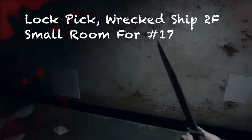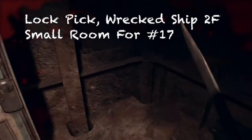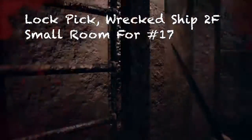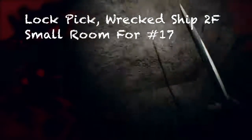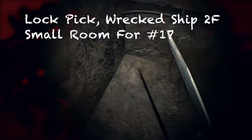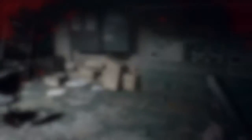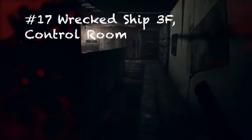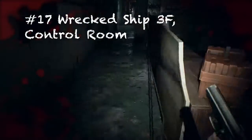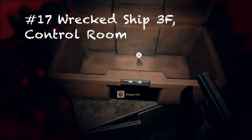For number seventeen, you're gonna need a lockpick. Head to the second floor where there are bunk rooms — pass those by, go into a small dark room with just a ladder. Climb up, look to your right, grab the container and you'll find a lockpick. Then head back to the control room where there's an orange-reddish box — open it with the lockpick and you'll find your antique coin. This is all in the wrecked ship.